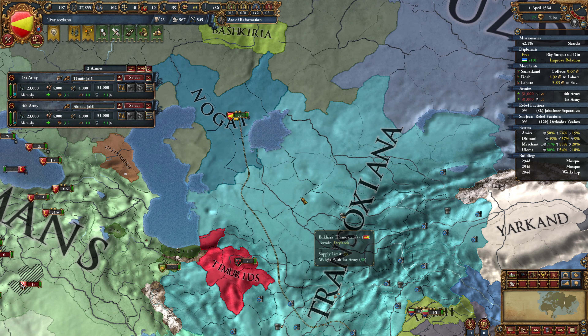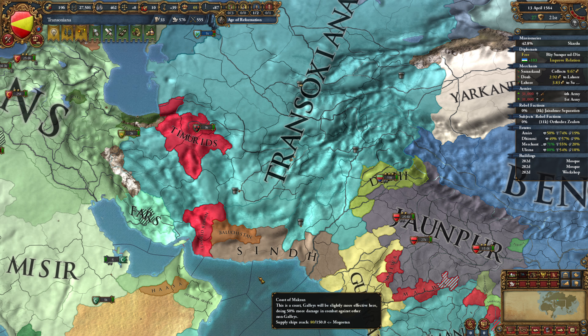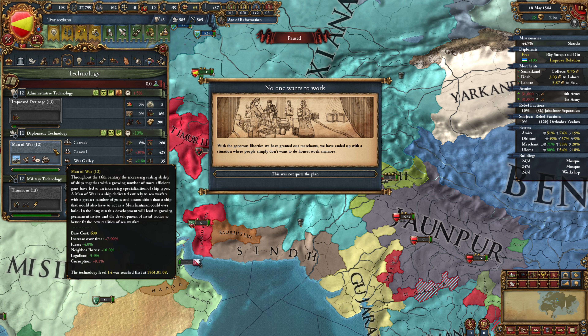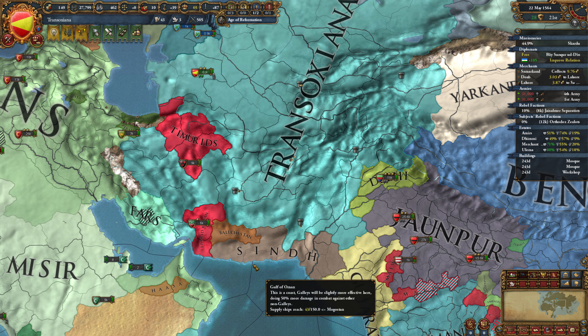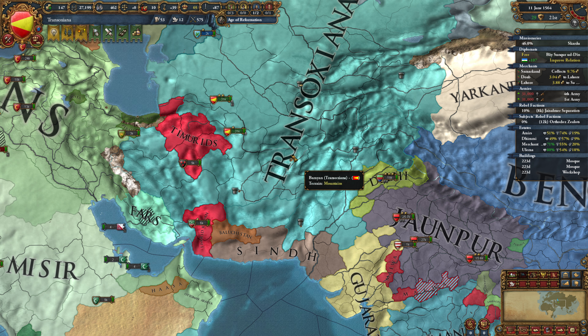We're working on moving our armies back over this direction, getting into position to attack the Timurids. We're currently slightly negative, but that's because we're taking attrition from our army movements - I think we'll get over that. And we can now grab Dip Tech 12, which I definitely want to do. That costs 48 ducats - kind of rude, but whatever. We're going to be taking some attrition over here, that's understood.